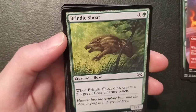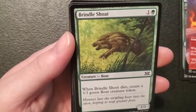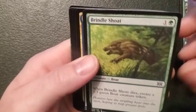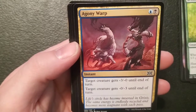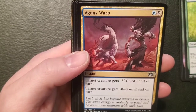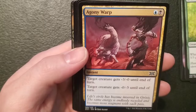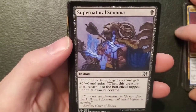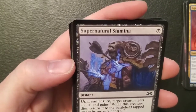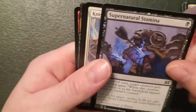Brindle Shoat — a one-one boar for one and a forest. I've never seen you before, guy. When it dies, create a three-three green boar creature token. Okay, you're a neat one. Agony Warp — an instant for an island and a swamp: target creature gets minus three minus zero until end of turn, target creature gets minus zero minus three until end of turn. So two different creatures — gotcha. Supernatural Stamina — we got this in our collector booster — an instant for a swamp: until end of turn target creature gets plus two plus zero and gains 'when this creature dies, return it to the battlefield tapped under its owner's control.' Pretty much a creature protection spell for one swamp — that is nifty.